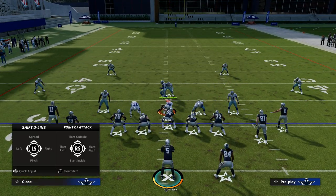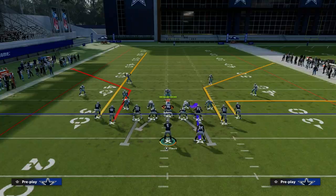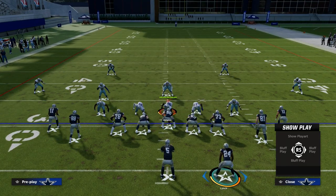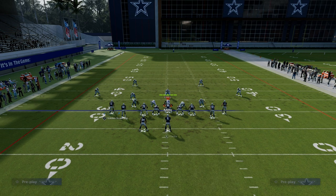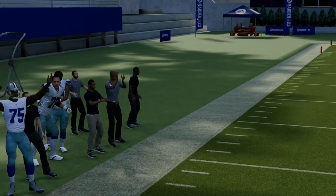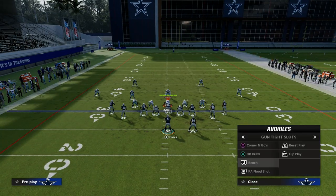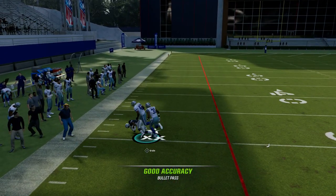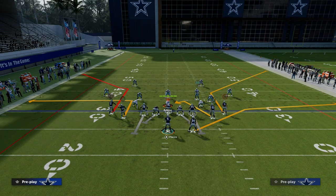Match coverage also breaks down significantly against this concept. On the left side, if we run the basic bench play — I do love having a streak route to the back — against match coverage, to the side that is not the running back side, you have a really good shot at getting the corner route open. You see he gets open to the sideline, you can throw that with an outside pass. Smash kind of breaks down the coverage — it's really more of a bug in Madden's purposes.